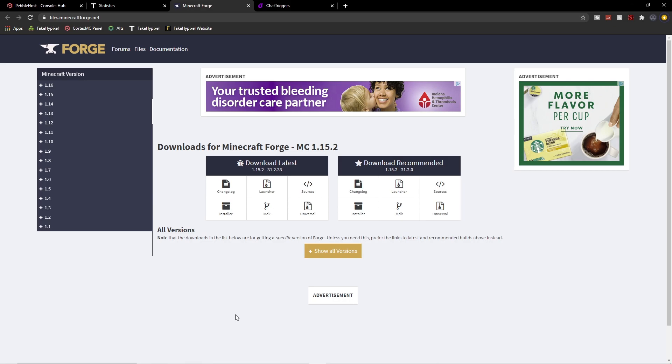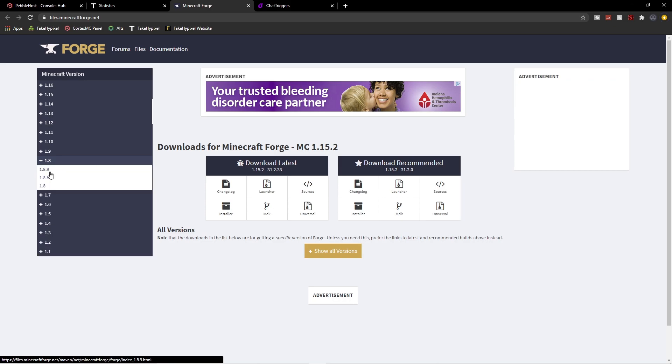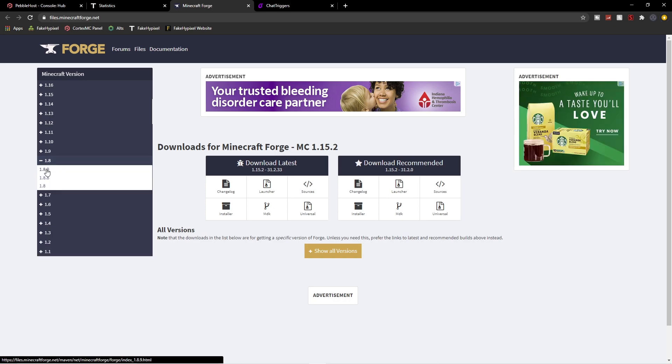We're going to be downloading Chat Triggers, downloading Forge, and installing a mod called Custom Rank onto Minecraft. All the links are down below in the description. The first link you want to go to is the Forge one — files.minecraftforge.net. On this page, go to the left side and click on 1.8, then click the plus sign and click on 1.8.9.